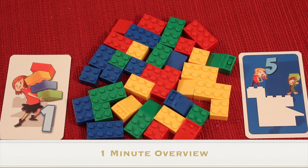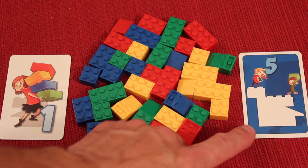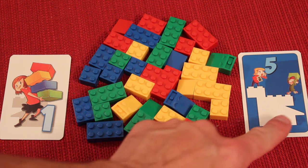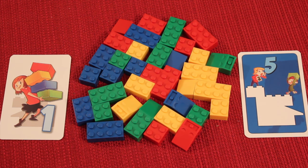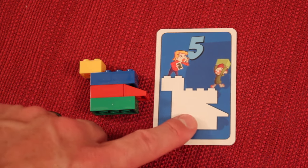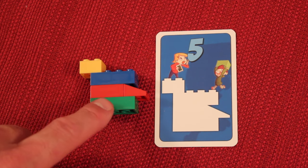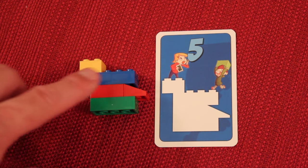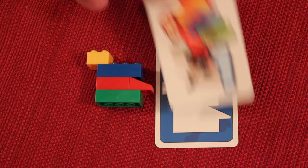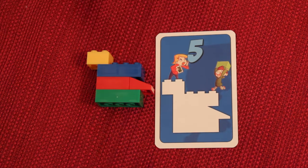Brick Party is a simultaneous team game where one of you will be an architect, secretly trying to get your partner — the builder — to take these blocks and build what's on your card. Each round you'll follow a specific rule; in this case you have to use at least one block of every color. The architect tells the builder how to do it without touching the blocks, and the builder tries to do it without seeing the card.